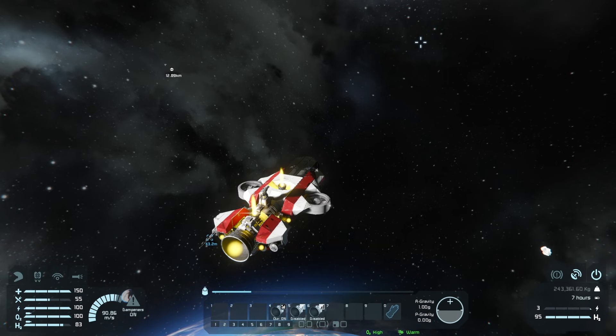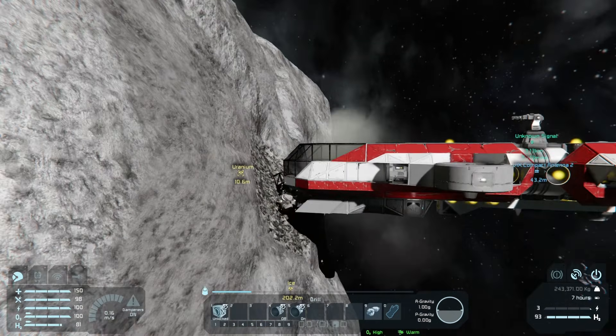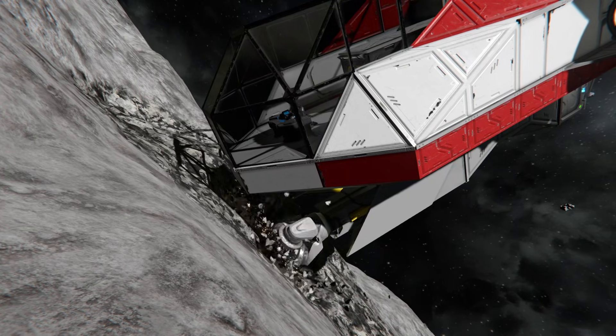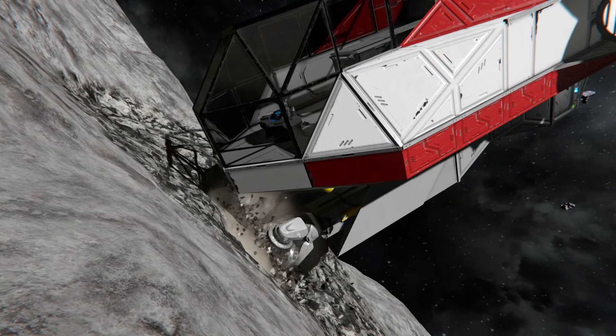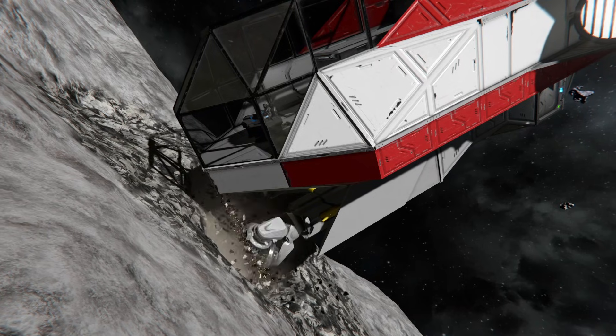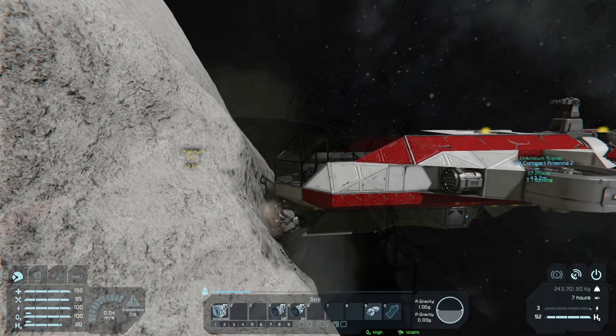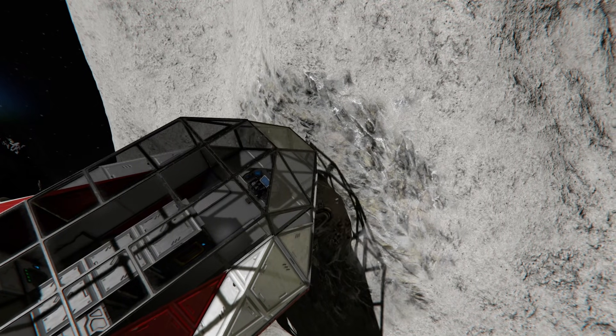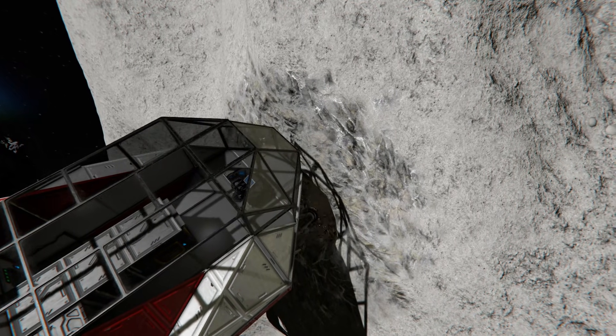The main goal once you reach space is to search asteroids for uranium and platinum. While you can find these in some planetary encounters, space is the most reliable way to acquire them. Uranium is fantastic for powering reactors, which will solve a lot of your power problems. Platinum is used for crafting high-tech blocks like ion thrusters, which are mainly designed for space and just require power like atmospheric thrusters to work.